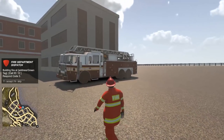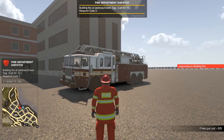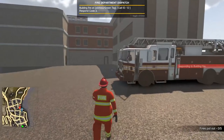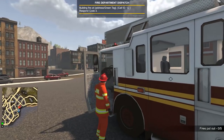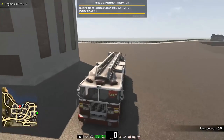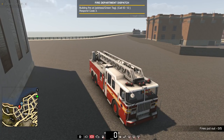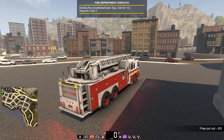We're gonna be taking on some new calls today. We've got a building fire call, let's go and accept that. Hopefully this isn't the one we've already done — there's supposedly like three or four new locations for the building fire, plus there's a new container fire location, so that's gonna be pretty cool. Let's get everything activated here, engines up, there we go.